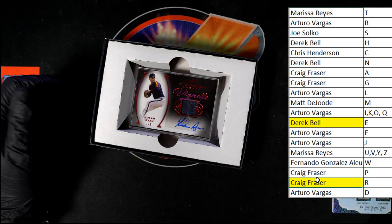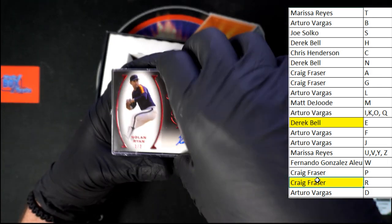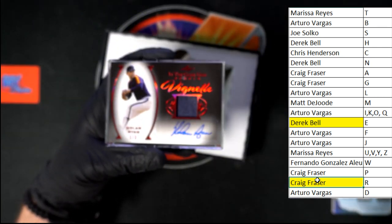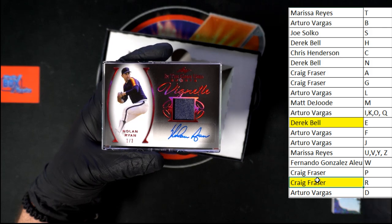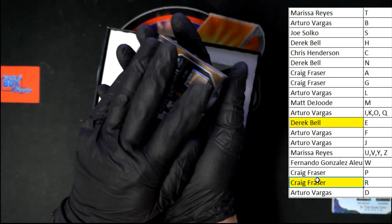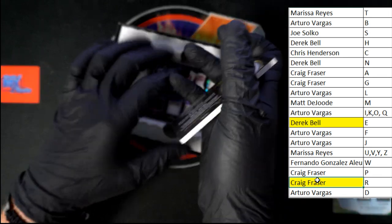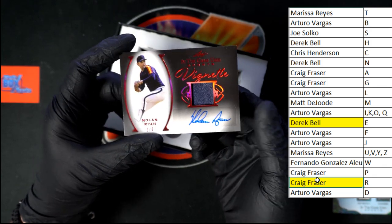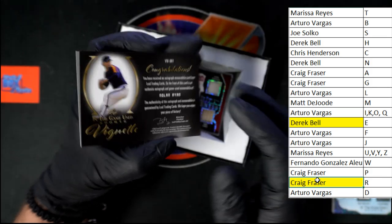Another Nolan Ryan auto — this one's lower numbered, one of three. That's pretty sharp right there. We'll look at this Nolan Ryan first — one of three, going to Craig F with the last name letter R. Wow, they did such a good job on this stuff.